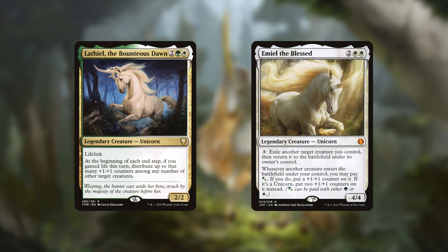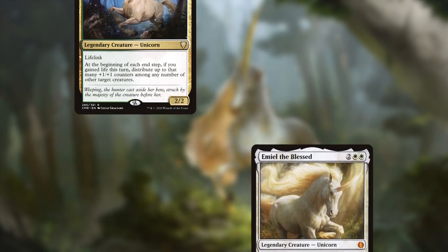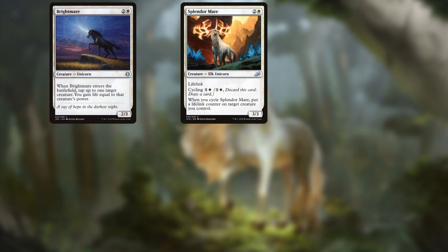There is no real need to look outside the tribe for commanders, as both are in green-white, which covers almost every member of the tribe, and both have great abilities for the tribe to build around. I think both are viable for tribal unicorns, so we'll talk about both options a little bit later. Moving on to the creatures, we can see one of the biggest themes throughout the tribe is life gain, which also synergizes well with our commanders.